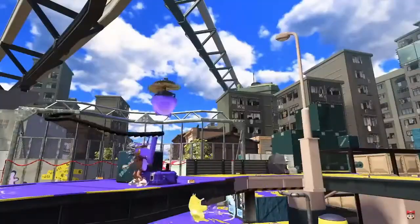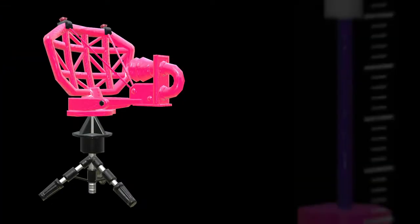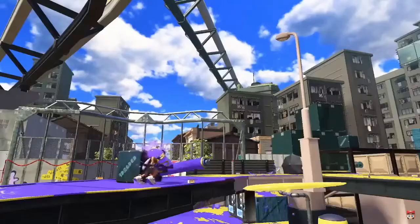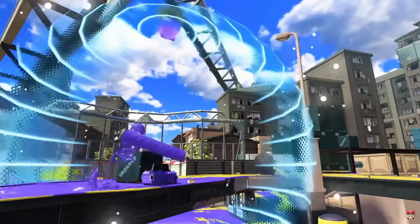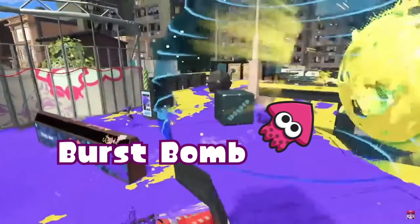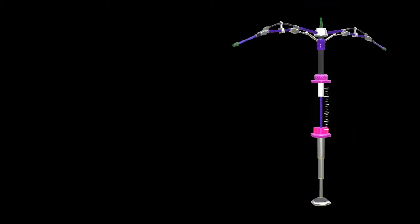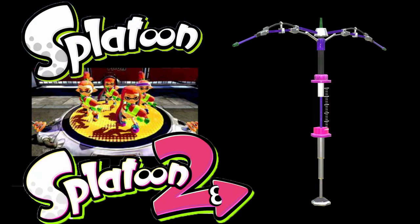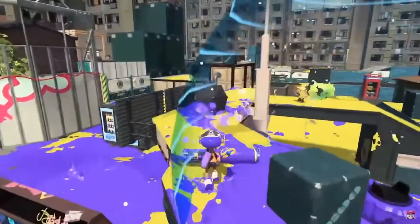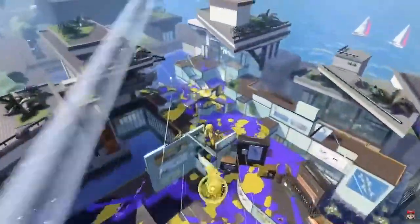The second special we see is a shield generator of some kind. This generator seems to be a stationary placeable item similar to things like the beacons or the Splash Wall. It appears to create a radial bubble around wherever it is placed that blocks incoming attacks, whether it be bombs or main weapons — similar to the Splash Wall or the shield around the Splatoon 1 and Splatoon 2 spawn points — however whether it has an HP bar or a timer has yet to be seen. We also see in this action sequence that super jumps are making a return, which was something we weren't sure about given the new spawn point mechanics.